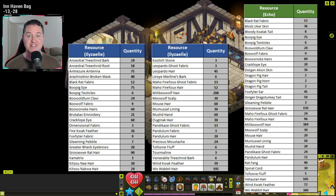Here is the checklist of everything you need to buy to go through the crafting list I've put together. The Echo supplies are in green and the Ilyzael supplies are in blue. Feel free to pause this video while you do your shopping.